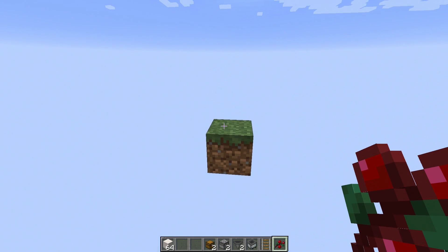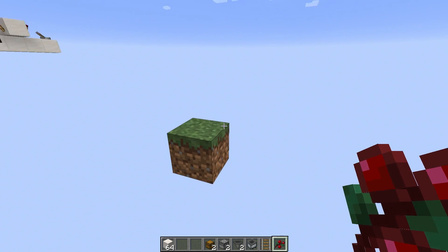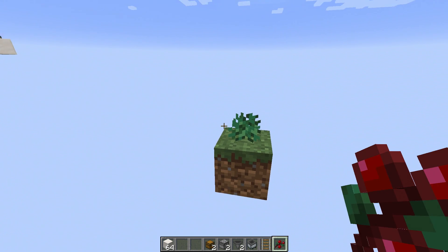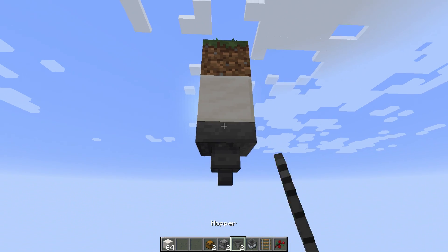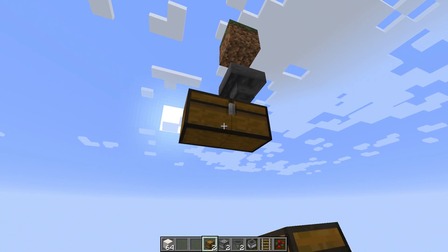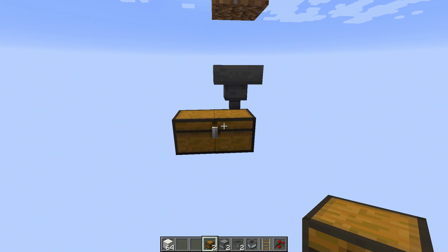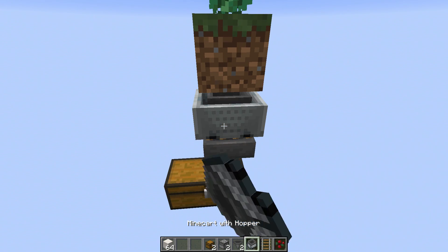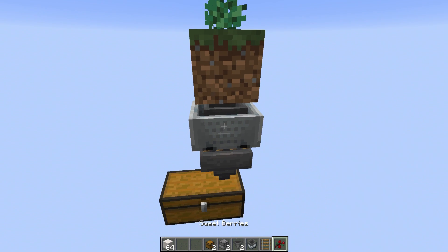Start off with a dirt or grass block anywhere — this could be really far underground, really high in the air, or in a void, because berries will pretty much grow anywhere. Plant a berry plant on top of that block, then go two blocks below and place a hopper facing into a chest. You can make this a double chest or even a whole chest system, because this is where your berries will go. On top of that hopper, place a rail and then a minecart with the hopper on top of it. Don't move this minecart — this is what is going to pick up the berries.